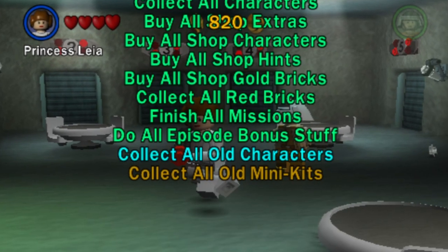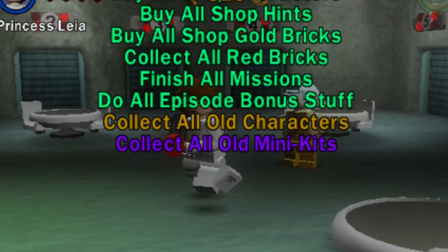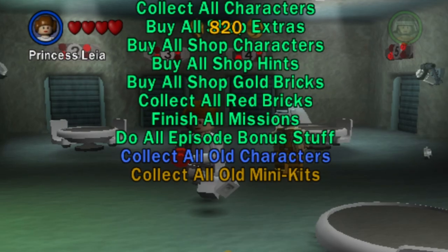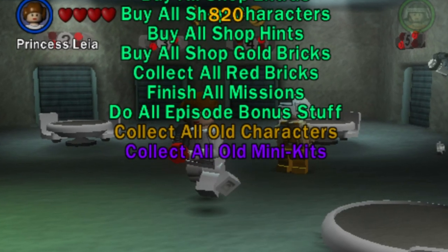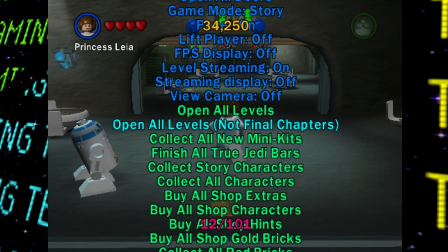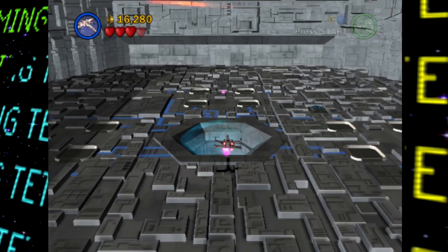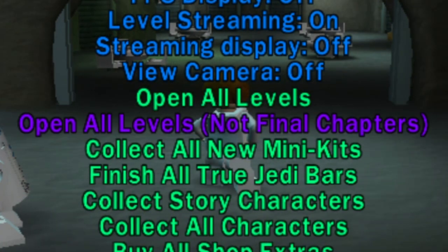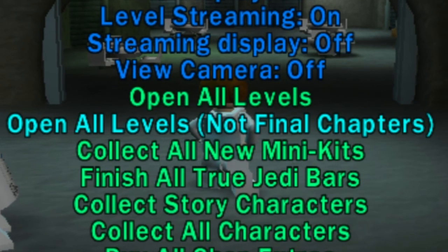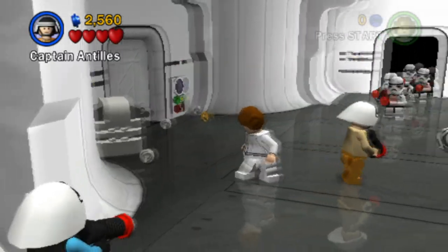You can even unlock all of the old characters from the first LEGO Star Wars game, which you can normally do if you have a save file from the first game, but since the first game wasn't on the Xbox 360, instead you had to purchase them as DLC. So keep it hush hush, but if you manage to get this working on the Xbox 360 version, you might be able to save a buck. There's also a 'not final chapters' version of opening all of the levels, which as the name suggests, doesn't unlock the final chapter of each episode, and this appears to actually be a remnant from an older idea that was scrapped from the game, which we'll come back to in a bit.